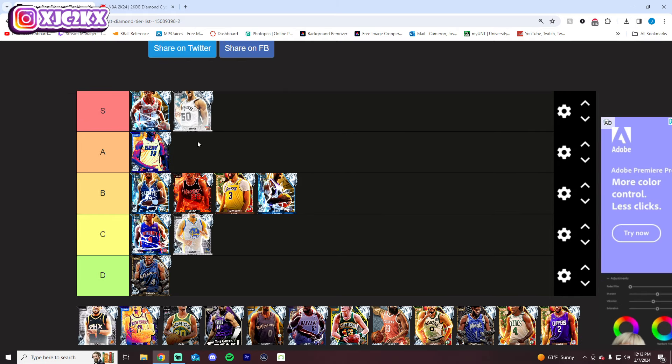D-Rob has to go S tier — he's one of the best centers in the game still to this day. Amazing release, amazing defender, just does everything well at the center position. Gives you great size. He's just a very complete, very good center option in MyTeam and still an S tier guy.